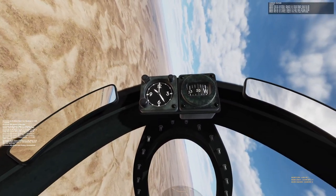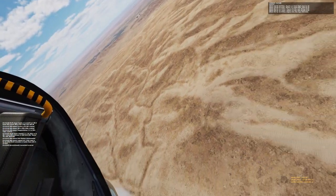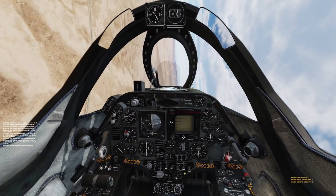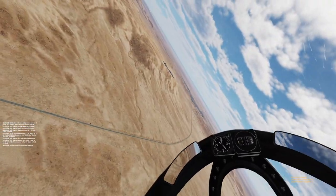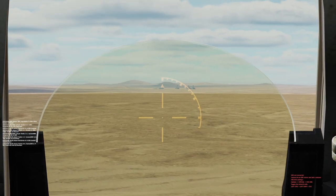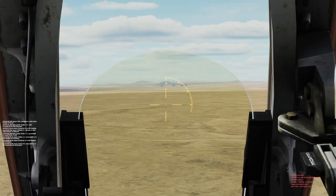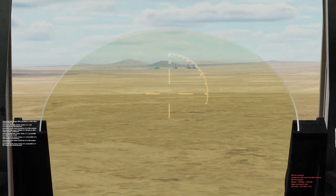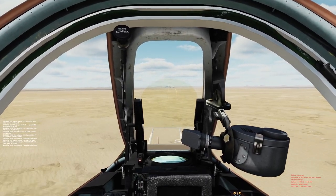Helicopters can also be really good at taking out SAM sites, as they can approach low below the SAMs' line of sight and drop off troops. Regular infantry troops will take out SAM sites — you don't need the special forces option. This can be very useful for heavily defended sites with a nearby valley or ridge that makes landing easy. For Red side, my best luck so far has been with rockets from the SU-25, but if you have other ideas of how to take out SAMs from range as Red, please let me know.